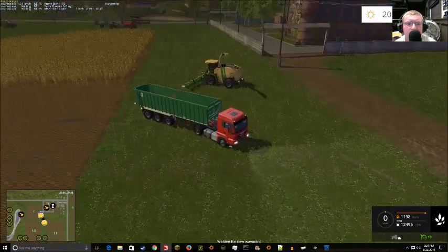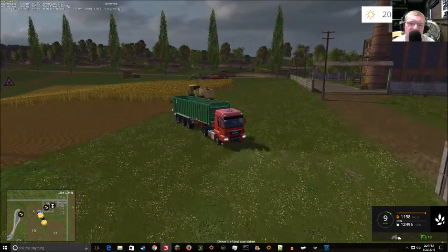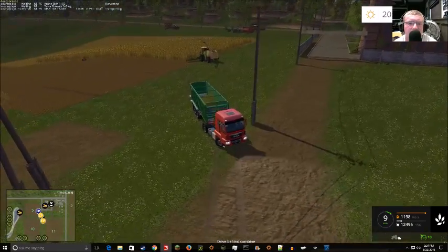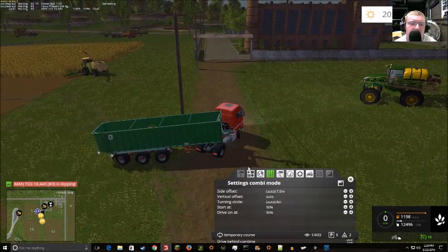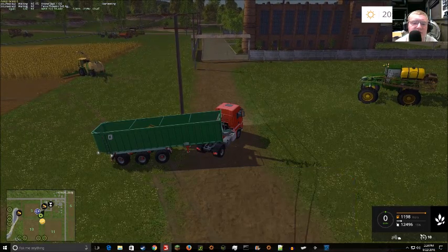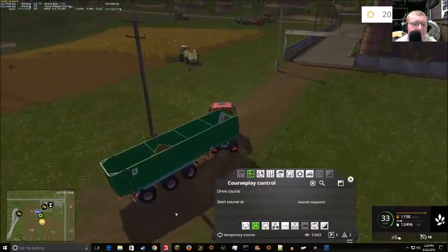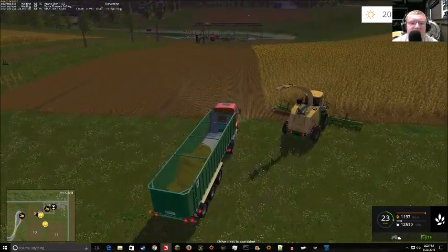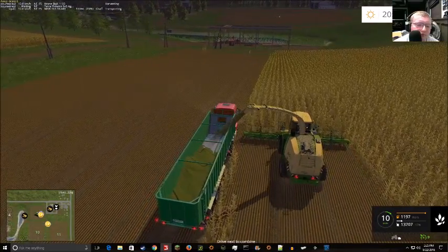It looks like it's waiting — maybe the wait is for the other trailer. That's one thing I've never quite understood: if two vehicles are driving the same course, do they share any information? Maybe they do. Ideally you'd have it set so that at 50 percent of the other trailer it comes out, and at 90 percent of his trailer he leaves — with numbers matched so he leaves right when the other truck is coming. Let's see if he's going to hit this wall. He's going to go around the telephone pole. I'm wondering if stopping this guy will make the other truck automatically start going — no it doesn't, which is interesting.